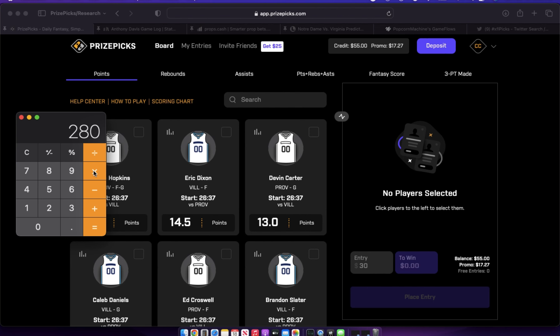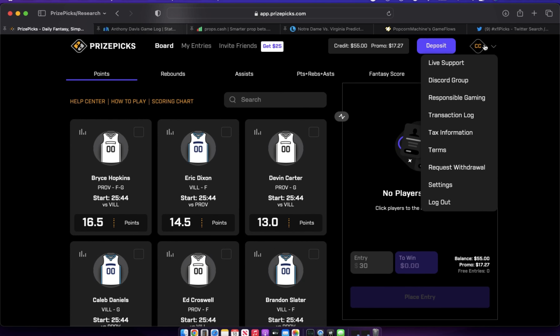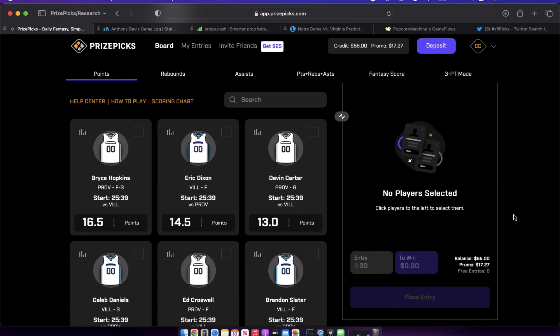On the topic of withdrawing — someone left a comment asking how. It's a pretty simple process: tap your icon, go to 'Request Withdrawal,' and it'll pull up your winnings and ask you to enter an amount. The minimum is $10. You'll receive an email with a six-digit PIN, come back to Prize Picks, enter that PIN, click the withdrawal request button, re-enter the PIN, then choose how you want your funds deposited — bank account or card. You should see funds within 24 to 48 hours.